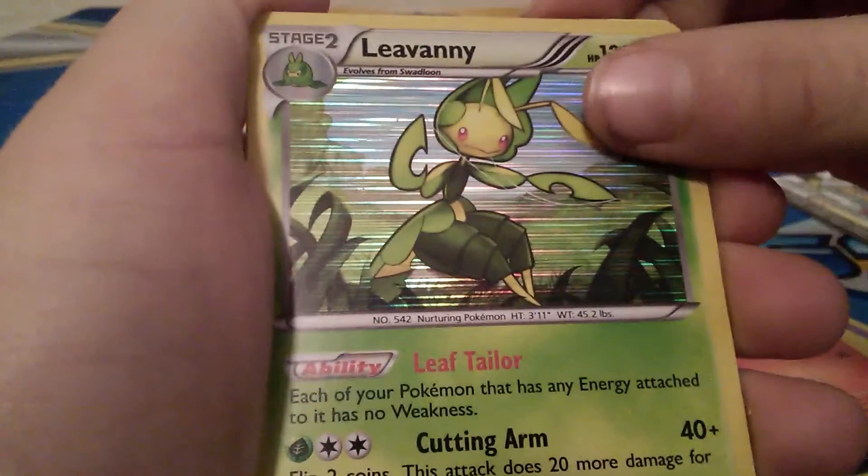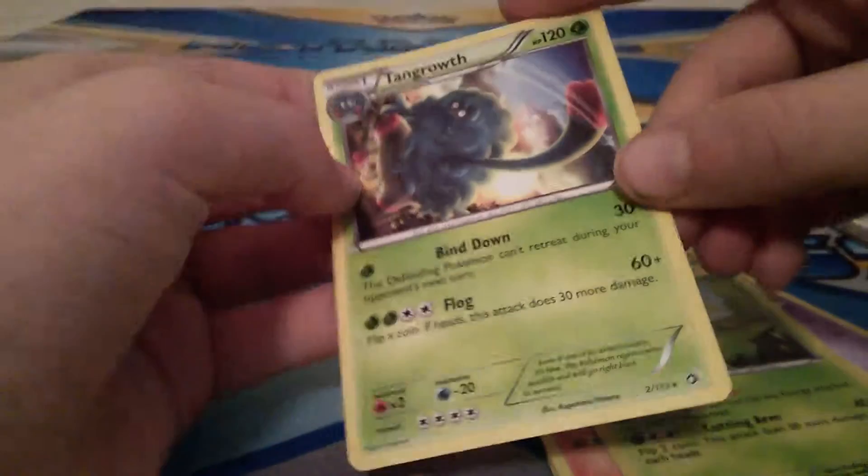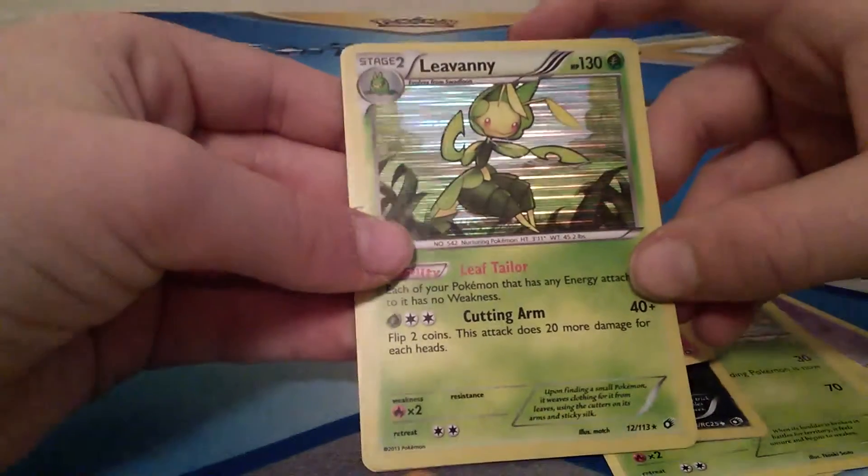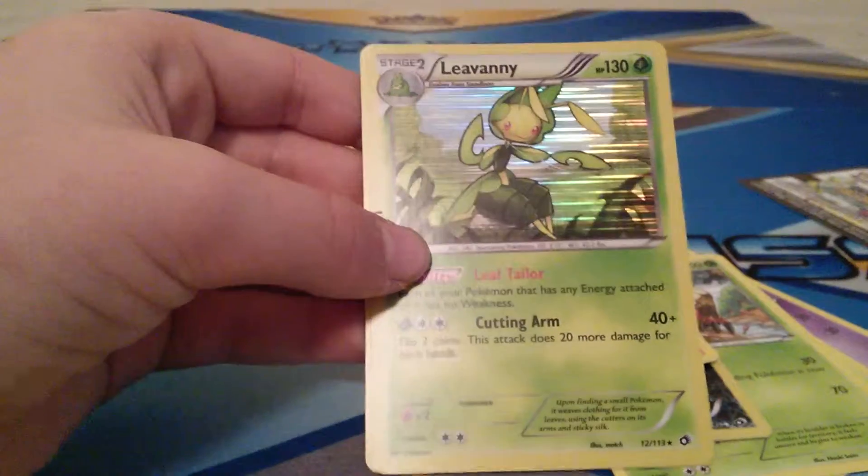Torchic is the other Radiant Collection card. Leavenny is the rare — it's a holo. And Tangrowth is the rare. So I don't know if I did the card trick right, but I did get a Leavenny holo. That's pretty nice. Not the best pulls out of that pack, but this is Pokey Whoa What. Out.